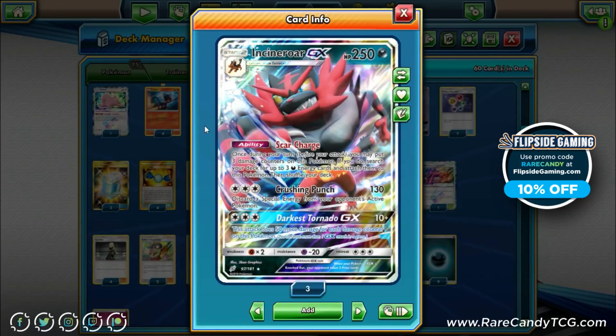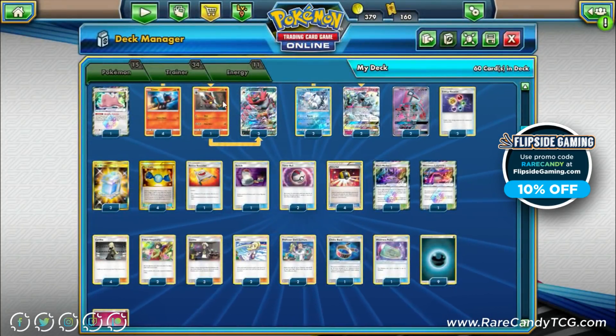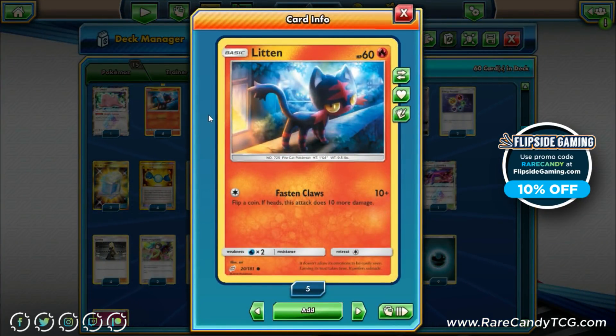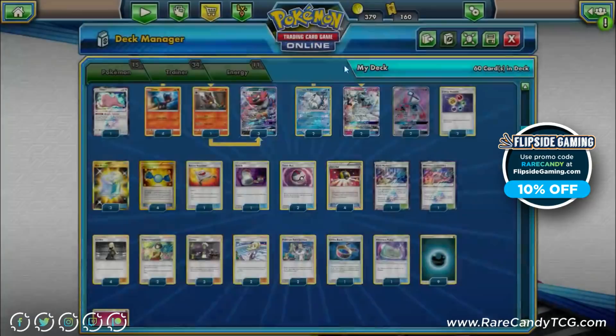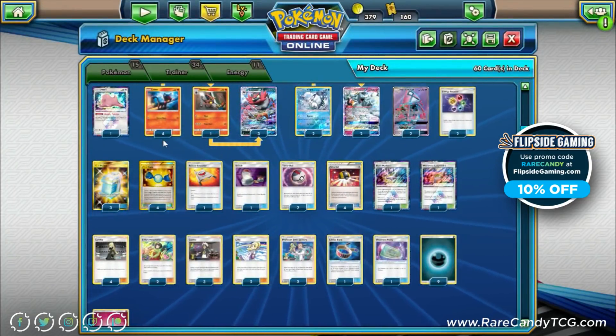Before covering support, it's important to note we're playing the Litten and Torracat from Team Up specifically, because these attack for colorless energy. All other Litttens attack for fire energy, so we want the option to attack with our basics if needed. The attacks aren't too relevant, but these are the best ones to play in this deck.